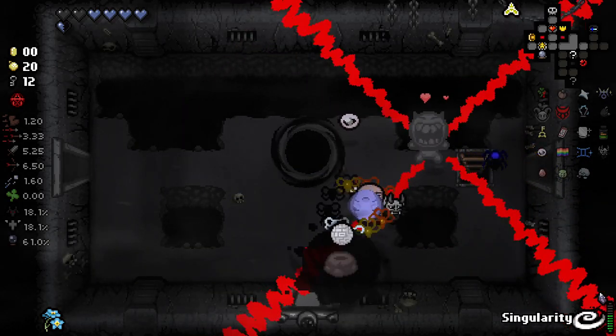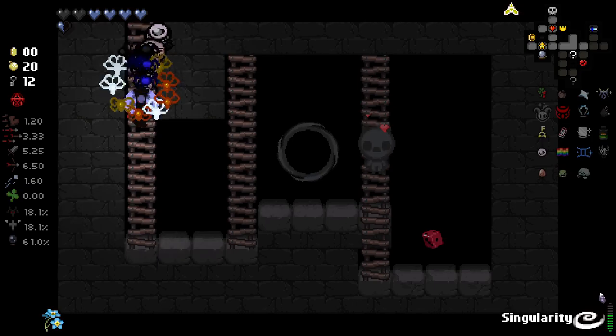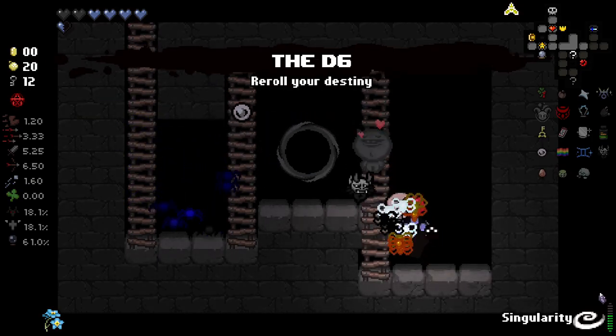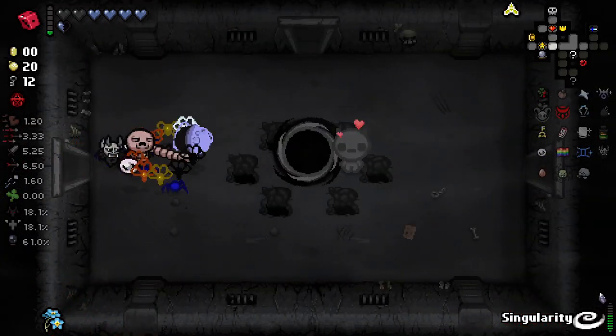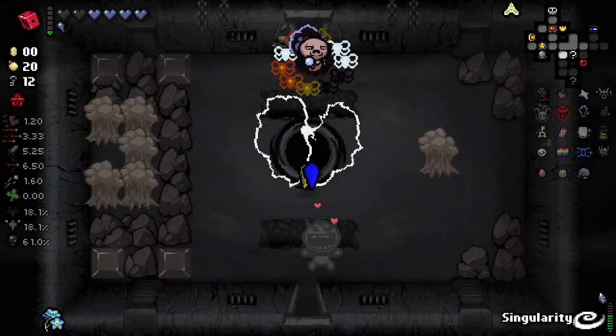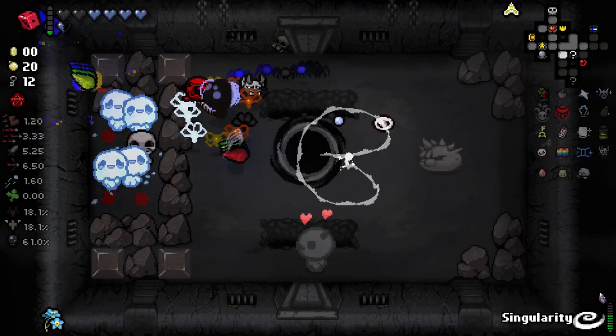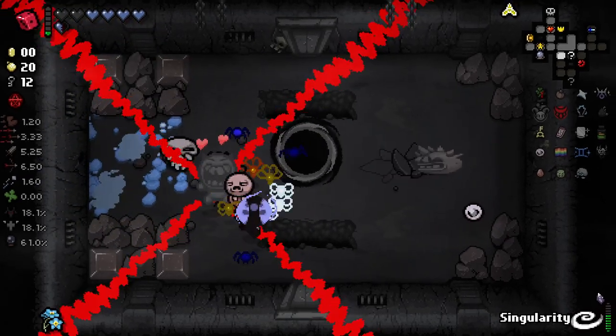I'm not rerolling my run. I will take the D6 and be very much on my way. I do want to speed up a little bit because I want to make sure I make Hush. I kind of would like to get angel deals as well so I can do Mega Satan, but I don't know how likely that's gonna be now that we've been in a few devil deals. It is so plausible to get them, but it's not guaranteed, unfortunately.